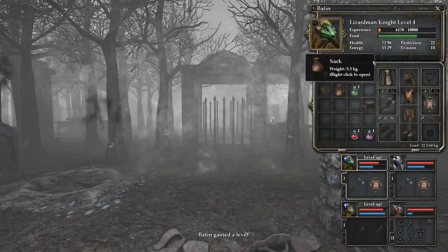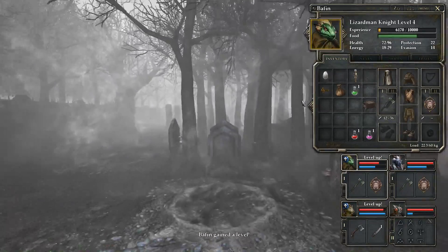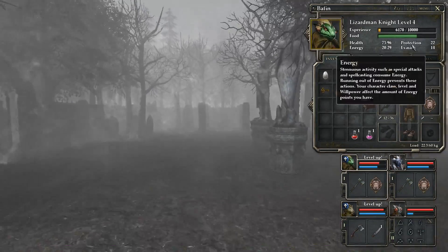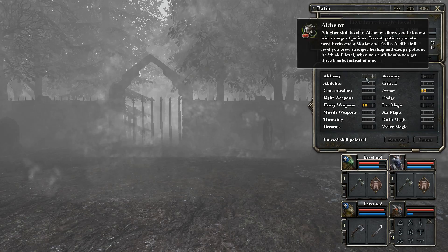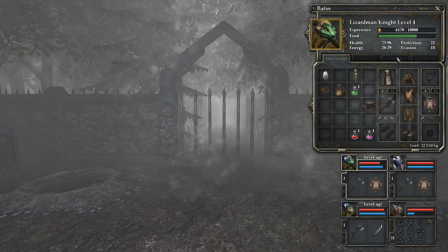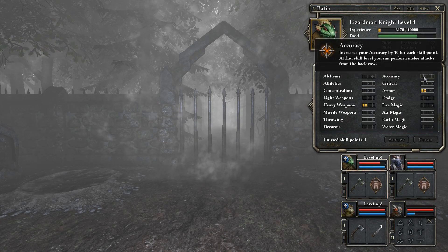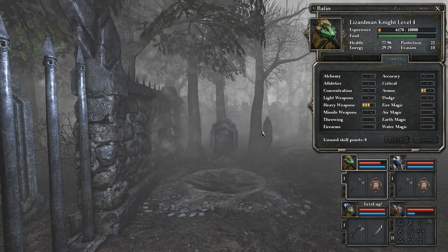There we go — everybody levels up. My cages are empty, so all my business here is concluded until I want to go into the crypt, which is not yet. Baffin — if you had Heavy Weapons 3, you could use Chop, and that's pretty nice. I don't think I have any other super high priorities yet, so let's do it. You can Chop. Wait a second — oh no!